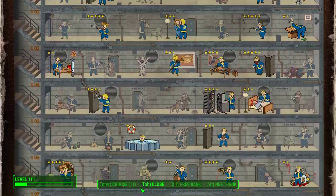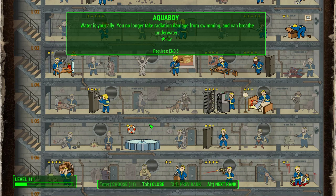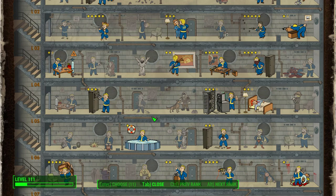Under Endurance, I would take Aqua Boy, and mainly just the first rank, which is "Water is your ally" — you no longer take radiation damage from swimming, and can breathe underwater.